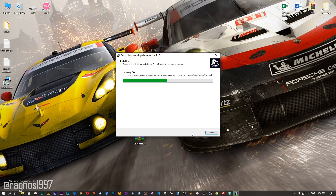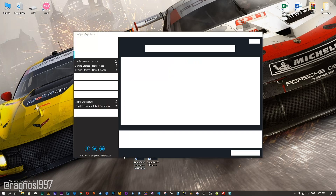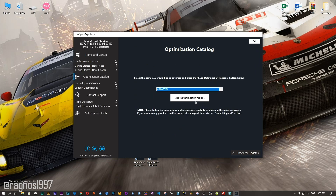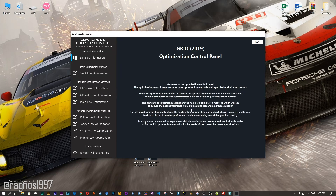Now start the installation process for the Low Specs Experience. Once it's done, start it from your Desktop shortcut and head over to the optimization catalog section. From this drop-down menu select GRID 2019 and then press load the optimization package. Now the Low Specs Experience will automatically check if your game is supported by this optimization — if it is, press OK and the optimization control panel will load.